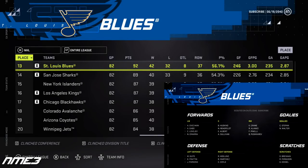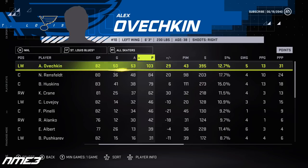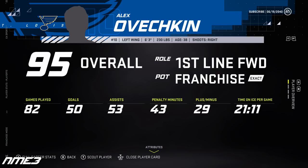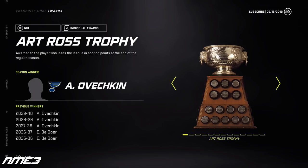Year 19 sees the St. Louis Blues finish 13th in the NHL and make the playoffs once again — at this point if Ovi's on your team you're basically always going to be in the postseason. This year's playoffs though see the Blues lose to the Dallas Stars in the first round. Ovechkin finishes his regular season with 50 goals and 53 assists for 103 points, but had just a goal and 3 assists for 4 points in the playoffs. He drops to a 95 overall and wins the Ted Lindsey, Maurice Richard, Art Ross, and Hart Trophy for the third straight season.